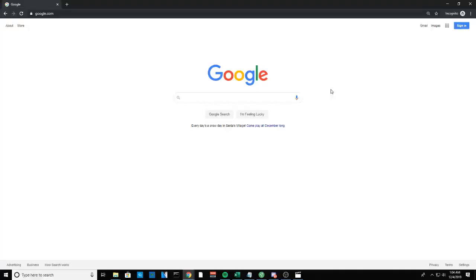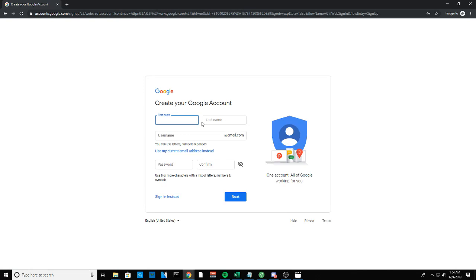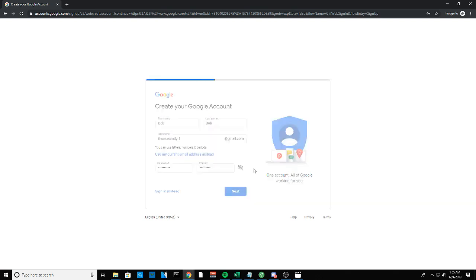Now on the PC, I'll show you how to make a Google account quickly — you can also do this on your phone. Go to google.com, click Sign In, then Create an Account. Enter a first name — it doesn't really matter. For the email I'm using something like thomascodyt1@gmail.com. Go ahead and put in a password, confirm it, then click Next.